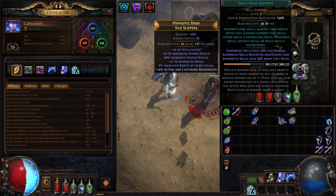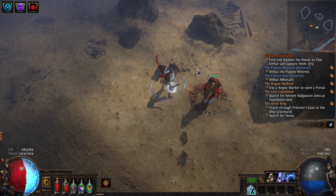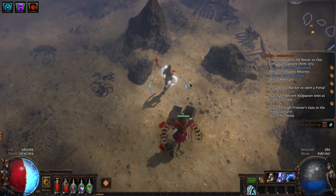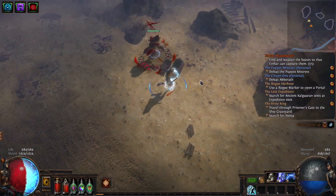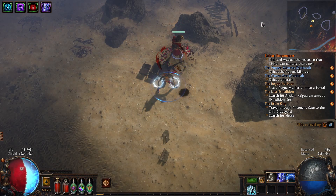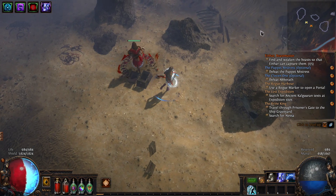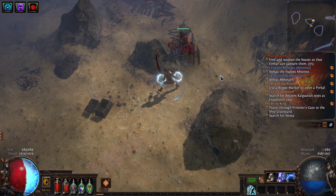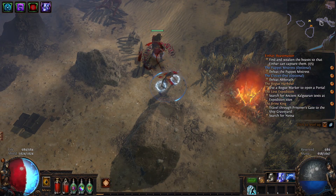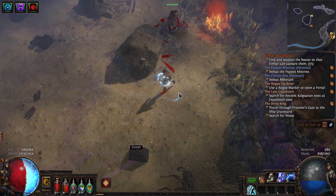For Lightning Conduit, I have it paired with Spell Echo, Archmage, and Intensify. The reason for Spell Echo is that even though the Lightning Conduit area is pretty big, there's always a good chance that enemies will be outside the range when you cast it. If you shock them first using Arc it'll catch them all, but by the time you fire Lightning Conduit a bunch may be close to you while others are off-screen or separated from the main pack.